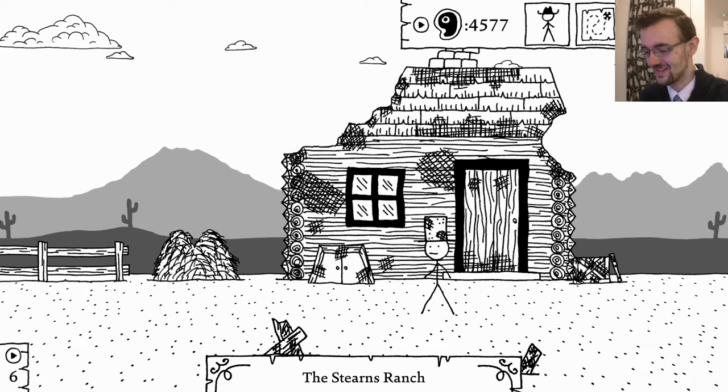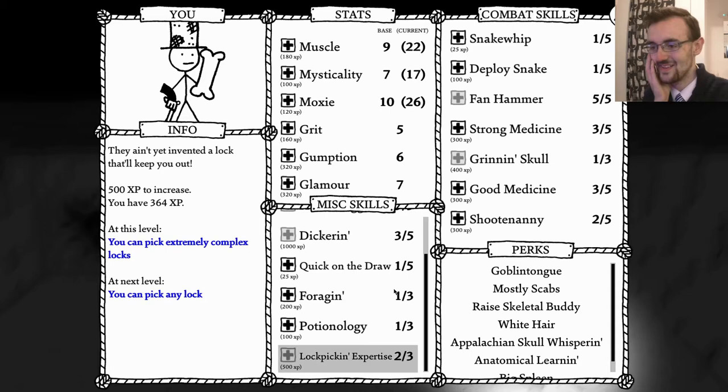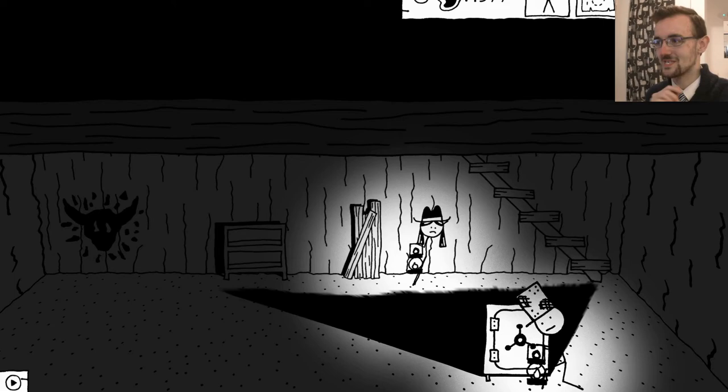For crying out loud - I find the lockpicking skill and then it turns out there's another problem: another skill I need. I'm assuming that safe cracking and lockpicking are two different things because safes are like combinations and locks are, well, locks. Surprise surprise - never mind.